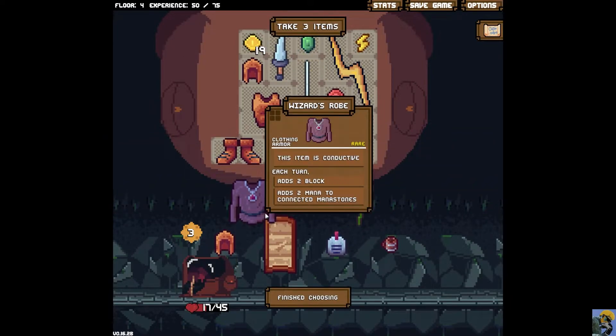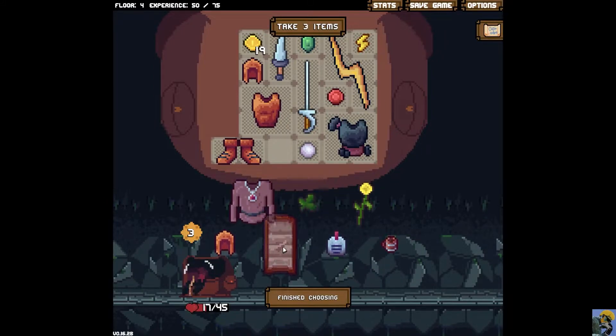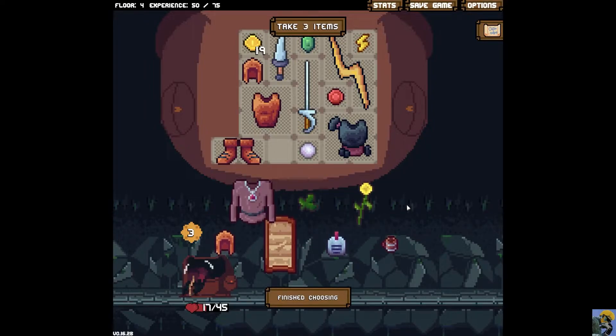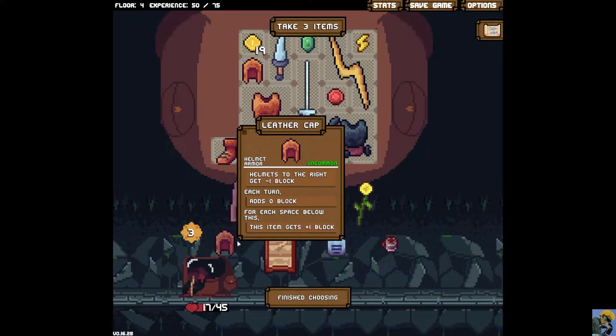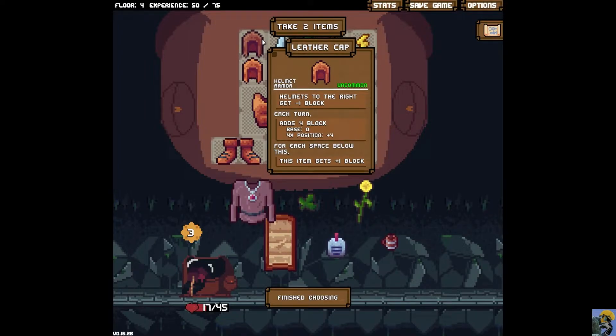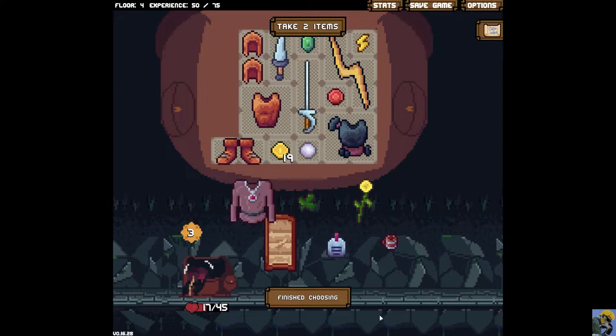Okay, what's this shirt? Wizard's robe — nice. And what's this? Slat's shield — it's a very good shield, three block, I like it. If I put this helmet here, it would give me a lot of block actually. But block isn't necessarily what I need — I need health. If I put my money down here and put this helmet up here, it would add four block. That's not bad. I guess I'll have to take this for now.